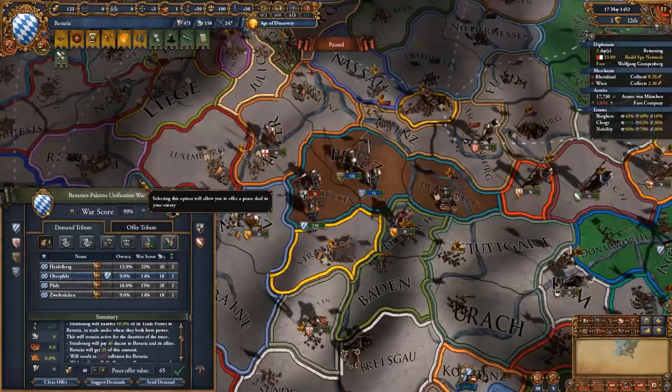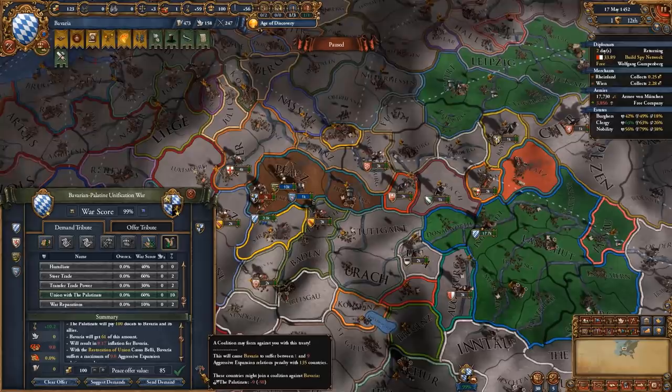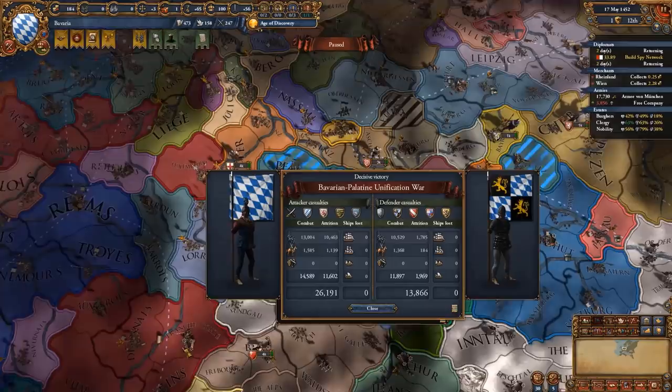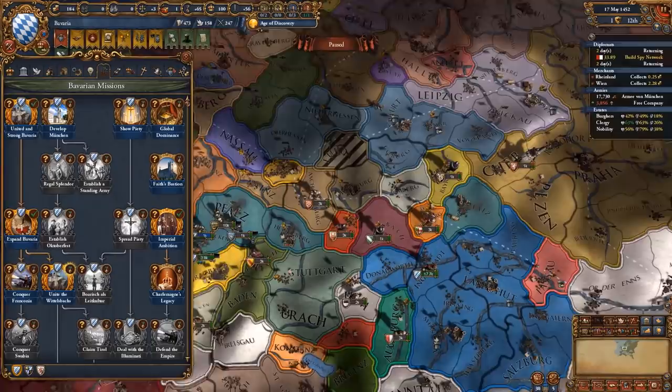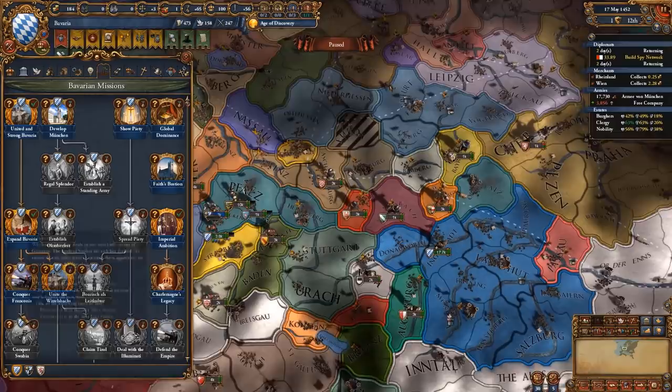We can actually enforce our union now and also get a bit of cash, though that gives us a coalition with the Palatinate - not much of a big deal. We got our union, which means we can do the mission that has a chance of having the emperor transfer the electorship to us, taking it from the Palatinate and giving it to us. It's a chance so it's not guaranteed - but we became an elector!